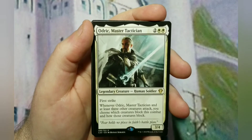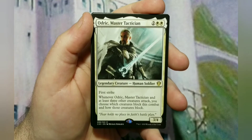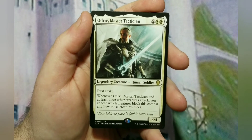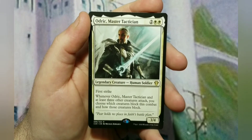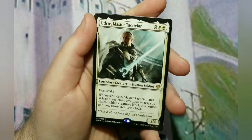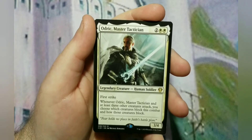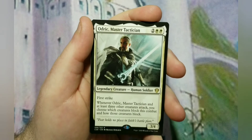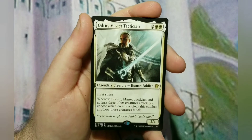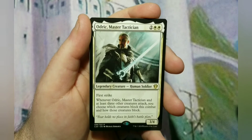Odric, Master Tactician — this is where it gets a little fun. It can also be your sneaky commander. It's a 4-cost 3/4 soldier with first strike — great stats. Whenever the Tactician and at least 3 other creatures attack, you choose which creatures block this combat and how those creatures block. One of the cool things with first strike is that if you do it correctly you can basically wipe an opponent's board just from your creatures by choosing how they block. It's a little more advanced — if you need more explanation, contact me.